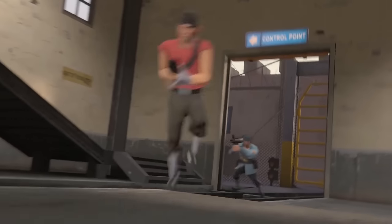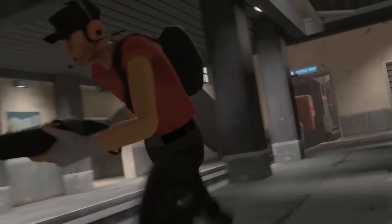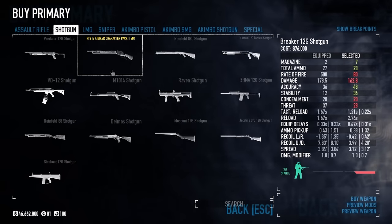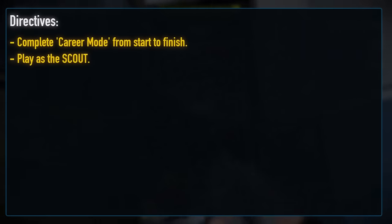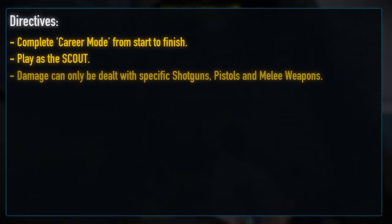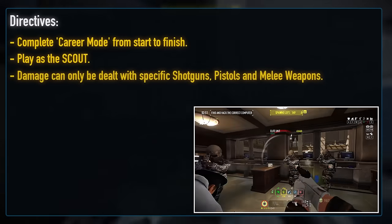The crux of the Scattergun is that it is, if nothing else, lever action, meaning I'm comfortable allowing the Breaker 12 gauge, but no pump or mag loaded shotguns, meaning in total we have a core arsenal consisting of three primary and one secondary shotgun.